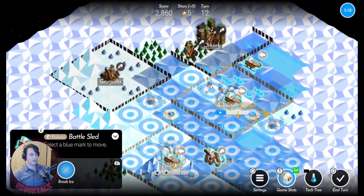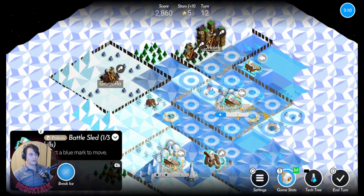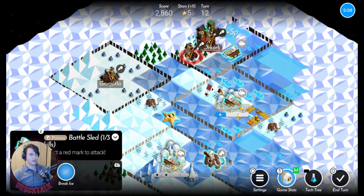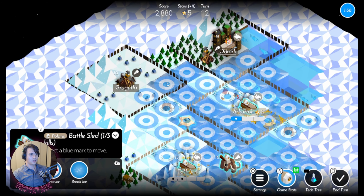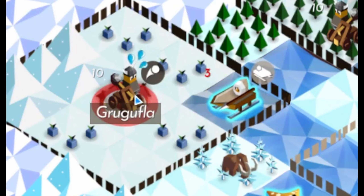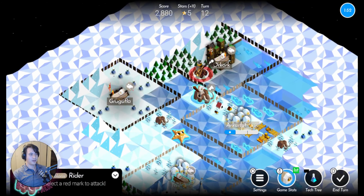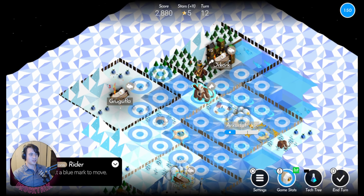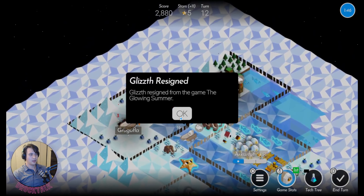Now with Polarism I can count out four tiles of movement. Oh, I guess I can't quite reach — but can I take one out? Yes! And I can go that far thanks to Polarism. And he resigned!